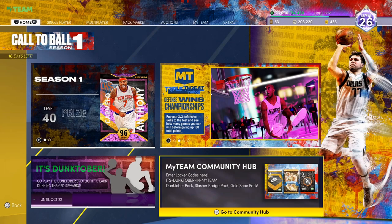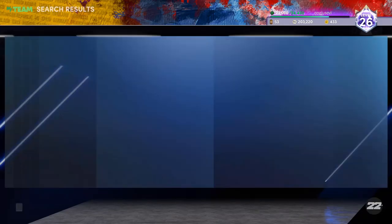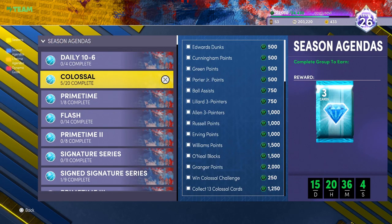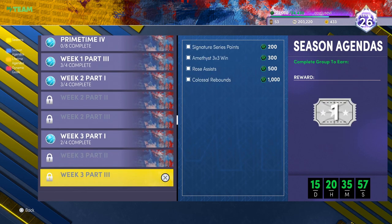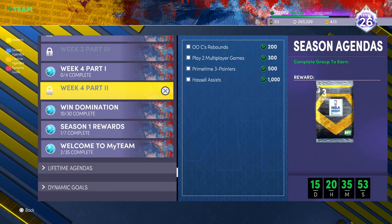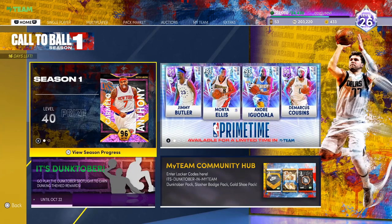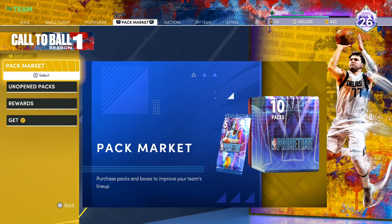So to recap: first, do the XP challenges to earn draft tickets directly — you get one every week and they stack up. Second, watch the 2K TV episodes for free VC. If you're low on VC and don't want to buy any, go do those episodes and search up the answers on Twitter or TikTok — they post them a couple hours after each episode drops.